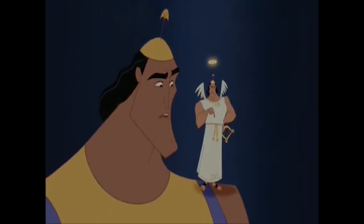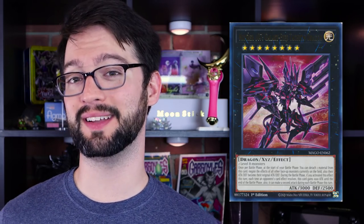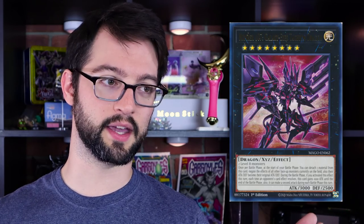I guess it's time for the titular card of the set and also the cover card, which is funny because those often don't make it into these videos because the cover card's always some anime card that's not even good — they just stick it on the pack cover. But Number 107, Galaxy Eyes Tachyon Dragon, is actually a pretty solid XYZ monster. This rank 8 light dragon monster with Blue-Eyes stats is made of two level 8 monsters. Once per battle phase, at the start of your battle phase, you can detach one material from this card to negate the effects of all face-up monsters currently on the field — also their attacks become their original attacks and defenses. It also has a second effect: during the battle phase, if you activated the effect above, each time an opponent's monster's effect resolves, this card gains 1000 attack until the end of the battle phase. Also, it can make a second attack.